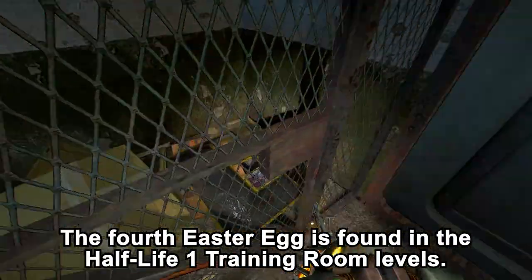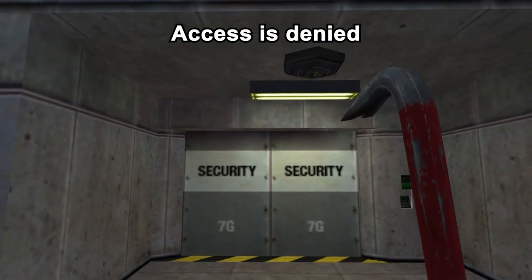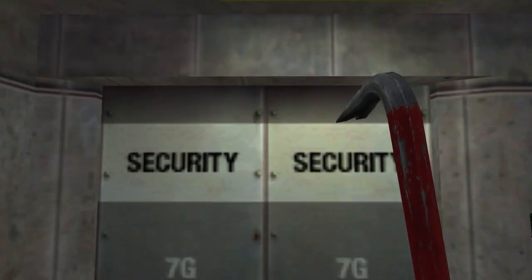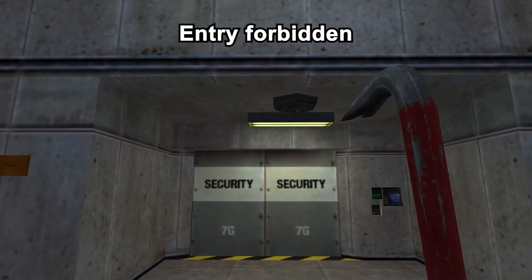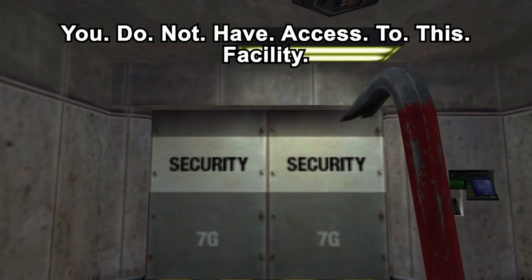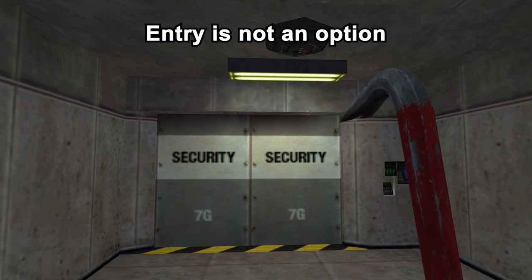The fourth easter egg is found at the Half-Life 1 training room levels. This door has quite a few lines to say the more you try to get through it, cycling through responses like: 'Access denied,' 'Unauthorized access,' 'Illegal access,' 'This door is locked,' 'Entry forbidden,' 'Entry not permitted,' 'Unauthorized personnel — you do not have access to this facility,' 'Sorry, you may not enter,' 'Please move away from this area,' 'You will not get in,' and finally 'Entry is not an option.'